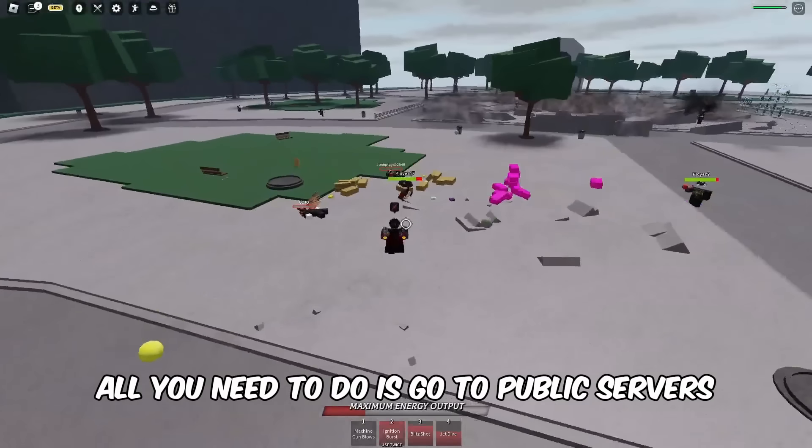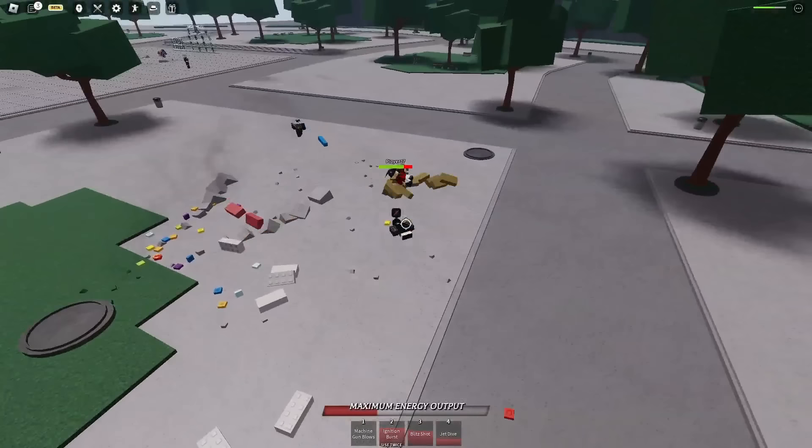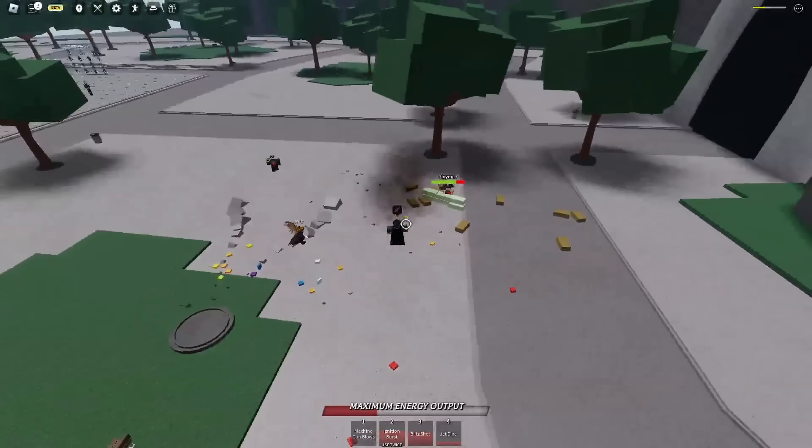All you need to do is go to public servers and defeat the NPCs. NPCs can spawn randomly, and this is what you need to get the Strongest Egg.